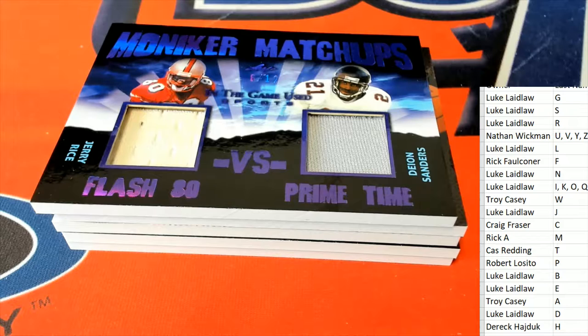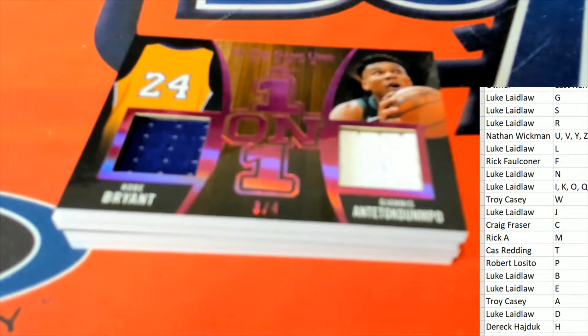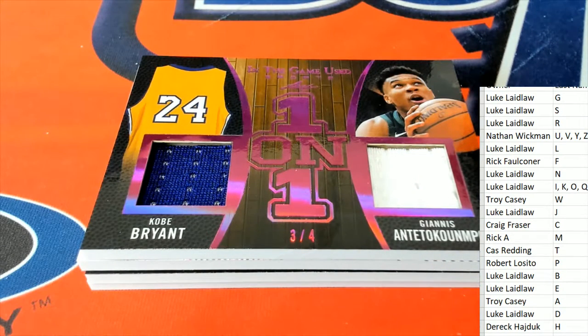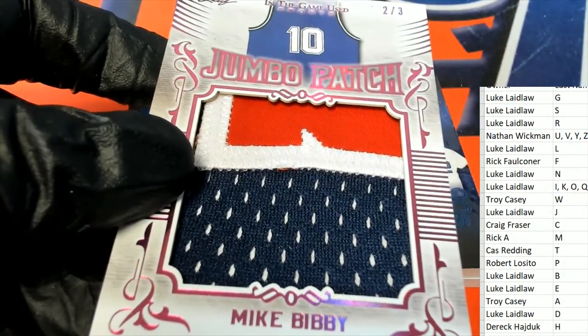That is nasty. Six of 12. Next up, a Kobe Bryant relic — oh my. It's going to be B and A, going to a random. Oh my goodness. We'll random this in just a moment at the end of this rip. The next hit is a Bibby jumbo patch, 203. That one is Luke L.